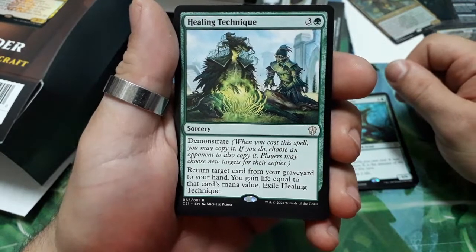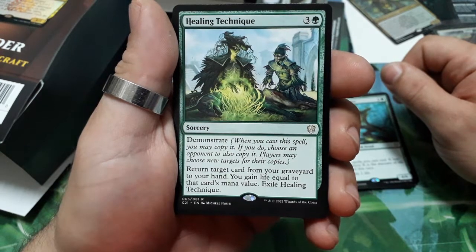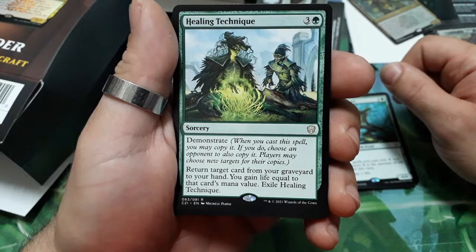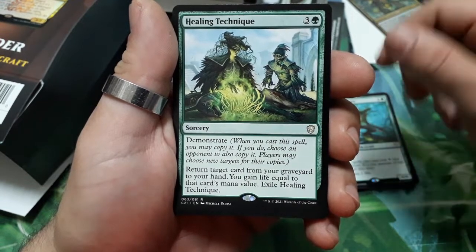Healing Technique — four drops, has demonstrate. When you cast this spell, you may copy it; if you do, choose an opponent to also copy it. Players may choose new targets for their copies. Return target card from your graveyard to your hand; you gain life equal to that card's mana value. Exile Healing Technique.